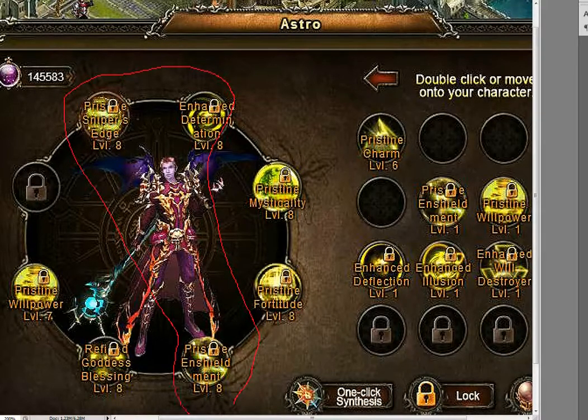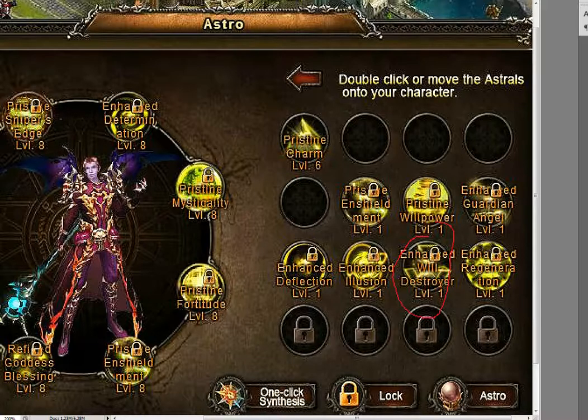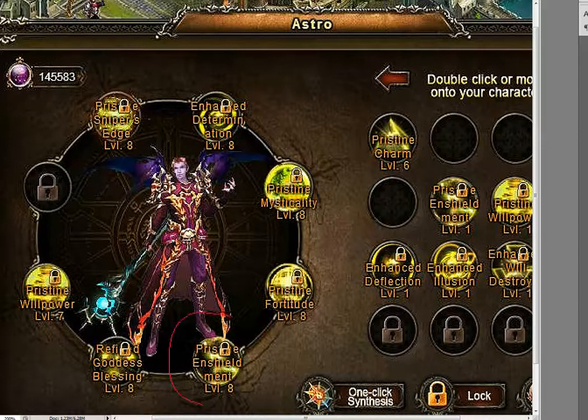Jeff got three unique ones: sniper's edge, enhanced determination, and inshieldment — so he's playing like an archer. Note that he actually has all the other astrals too — will destroyer, illusion — so it was a deliberate choice. By choosing inshieldment over illusion, he decided it's better to more often receive reduced damage than to rarely but completely avoid damage.